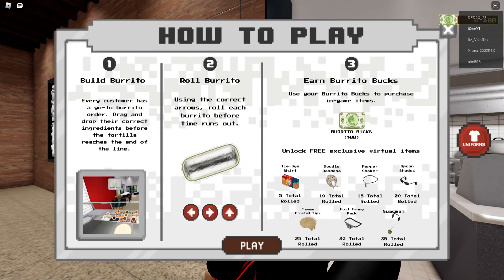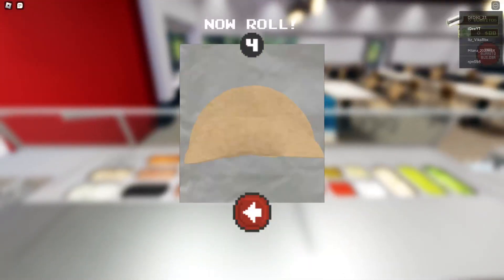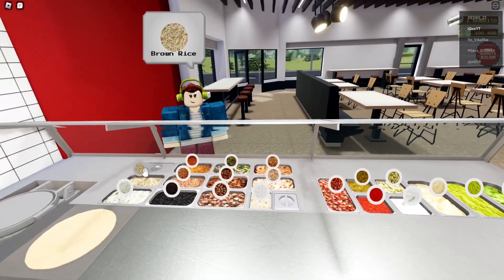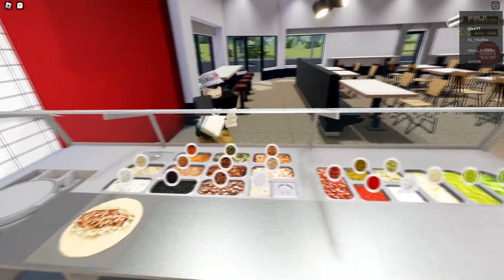We need to make 35 burritos. It's so easy — this game is so easy, don't worry, just follow my steps. Click play, the NPC is coming. Just click and drag, then click left arrow, right arrow, up arrow — that was all. We will make this 35 times: left, right, up. I will make this 35 times guys.